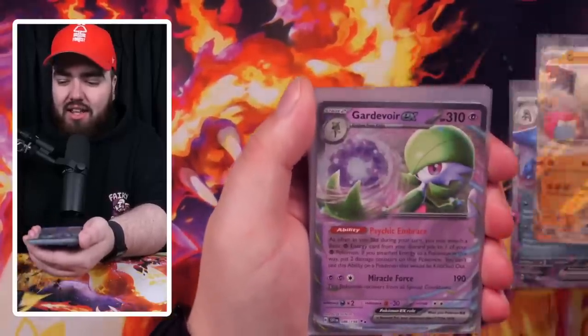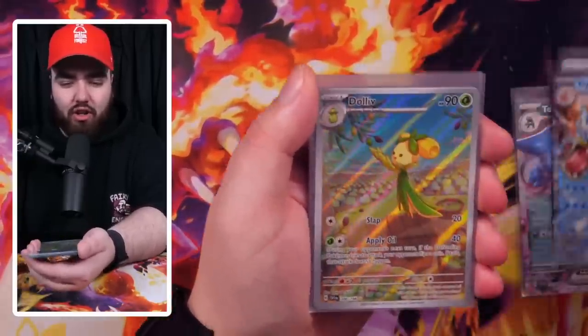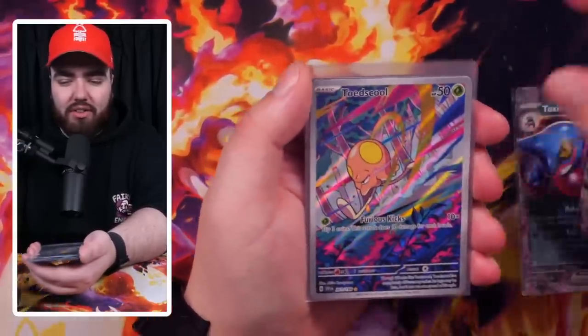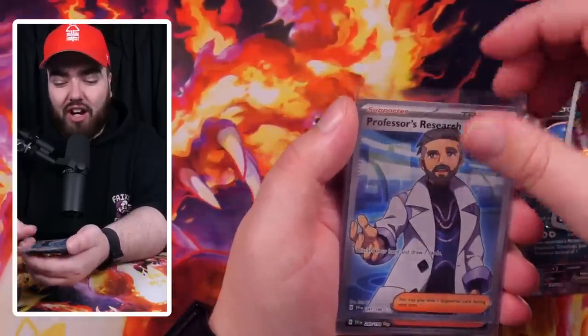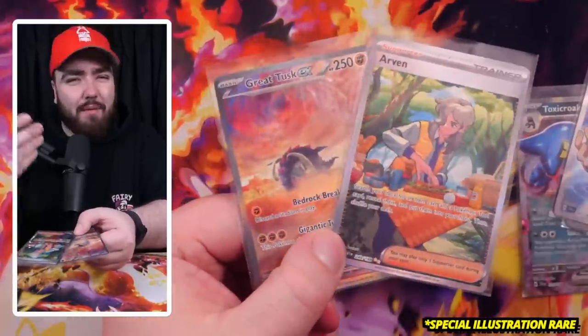Here are the pulls in their entirety — absolutely unreal box that we opened today, guys. Look at these cards — they just keep coming and coming. Dolive, Oinkalone, Toadscool, Professor's Research Full Art, the Arvin Special Art Rare, and then the Greatest Special Art Rare — Hyper Rares, whatever you want to call them. Thank you so much for watching today. As always, make sure you leave a like, comment down below to enter the giveaway, subscribe to the channel. I'll see you next time — peace. Tomorrow: ETVs. Take care, peace.